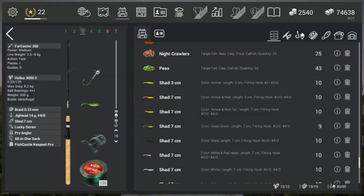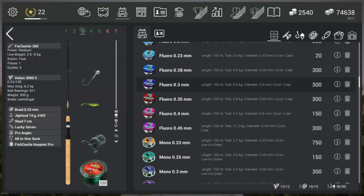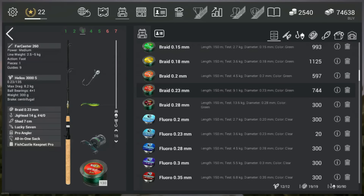As line I'm using the braided 0.23mm line, 9.1kg or about 20 pounds in Imperial. I'm no fishing expert by any means and I know there are other guys using other lines. Of course I know this line is stronger than that line, but that's pretty much it.